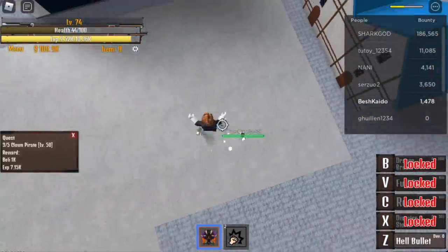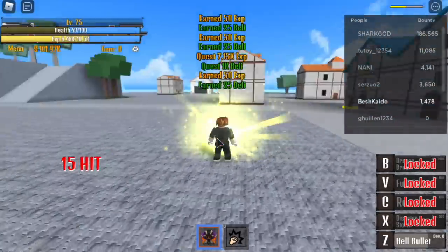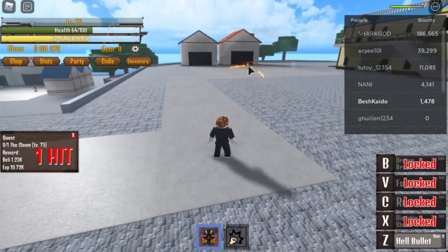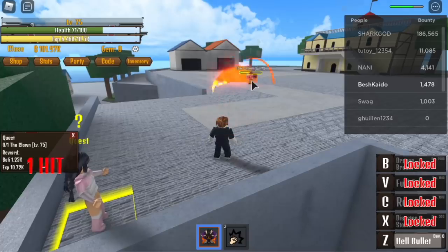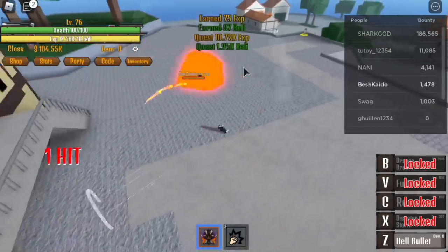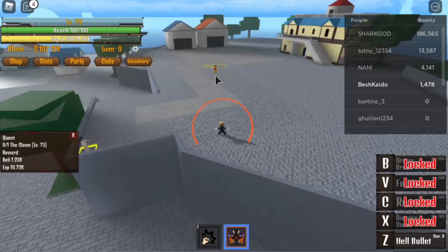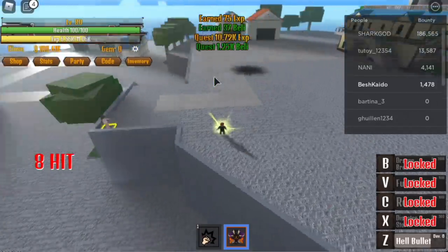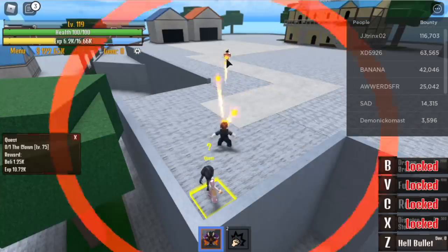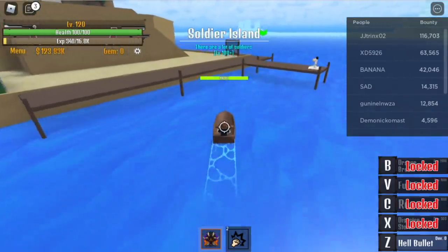After that, it is now time to defeat the Clown Pirate boss. Listen to this part: you will defeat this until you reach around level 120 plus. At first, you need to use your Hell Bullet to defeat this. But when you reach 315 Fruit Power, you can defeat it in 2 hits using your Hell Bullet. Things will get faster. Once you reach level 120, it's time to go to Soldier Island.